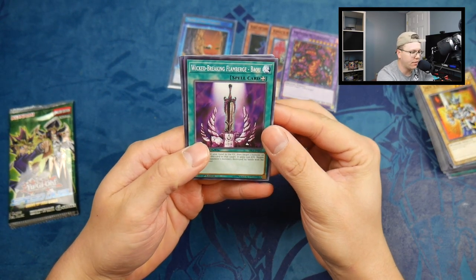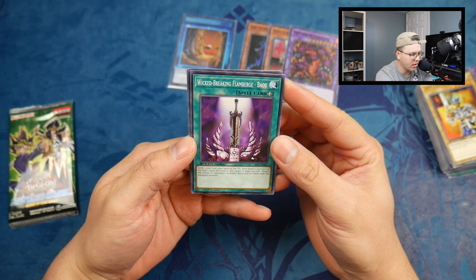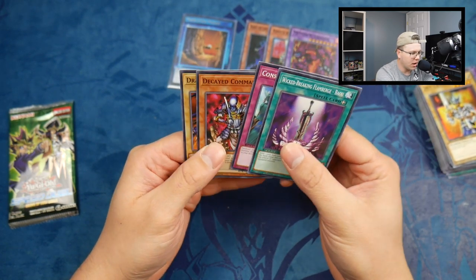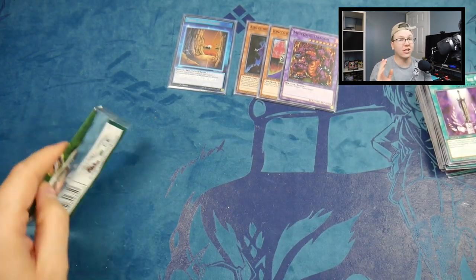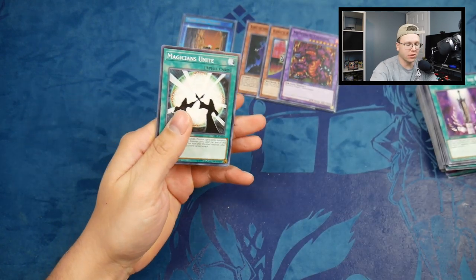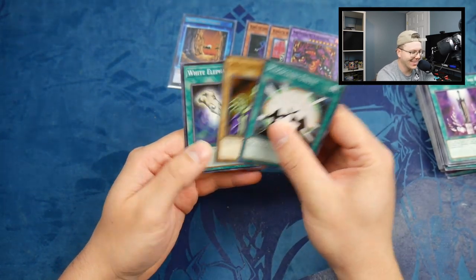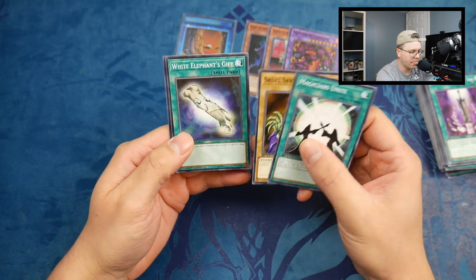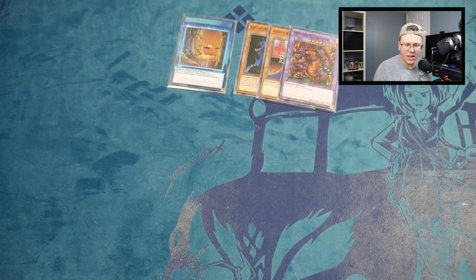The Wicked Breaking Flamberge — Baye: send one card from your hand to the graveyard, then target one monster on the field, equip this card to that target, it gains 500 attack, and negate the effects of a spell or trap that would destroy a monster equipped with this card. Then Conscription, Decayed Commander, and Dragon Zombie. Last pack: Magician's Unite, White Skull Servant, White Elephant's Gift — send one face-up non-effect monster you control to the graveyard, draw two cards — and a De-Spell.